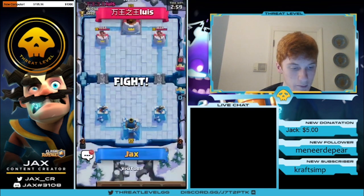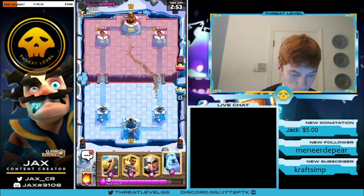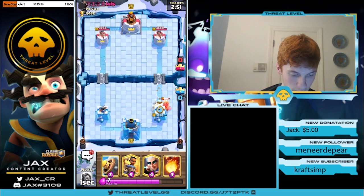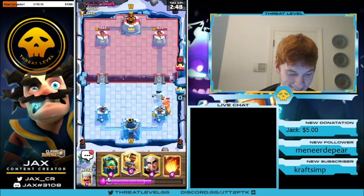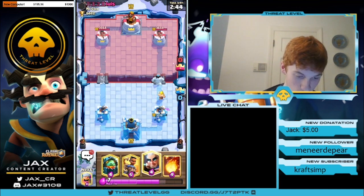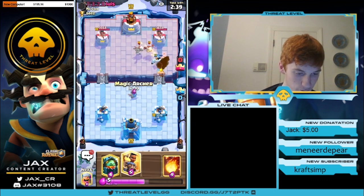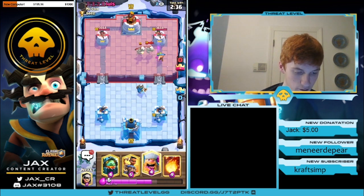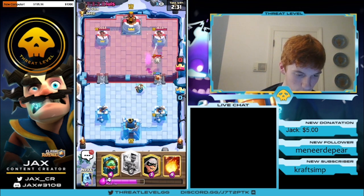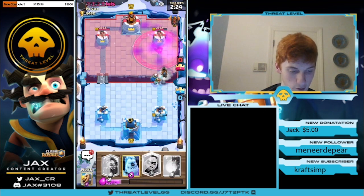So we're going into our first game here against Luis. With this starting hand he's going to play a Miner — I was a little bit late on my Ice Golem there, my hands weren't ready. So we just Bar Barrel that to try not to take too much damage, leaving a sort of threatening push. He's going to go in with Skeleton Dragon, so I go with a high Magic Archer. I think it's going to be Lava Hound with Miner, so we're going to simp for the Magic Archer. I play a Lumberjack in front. He's going to go with the Lava Hound — I knew he was going to, so I was getting ready to place the Ram Rider anyway.